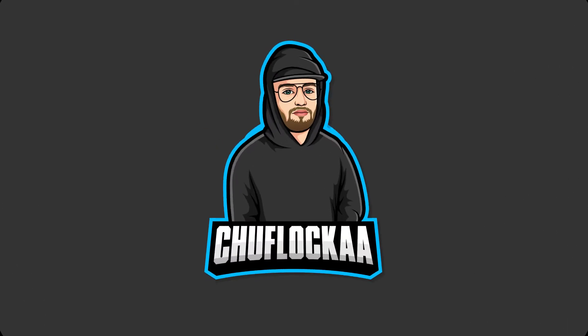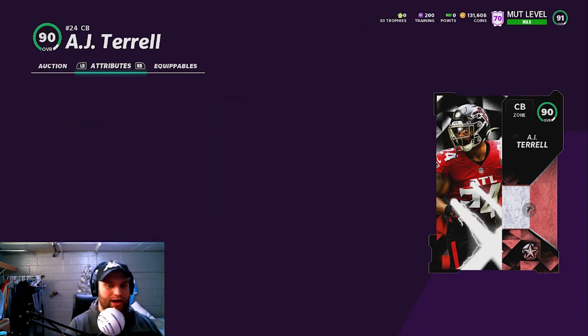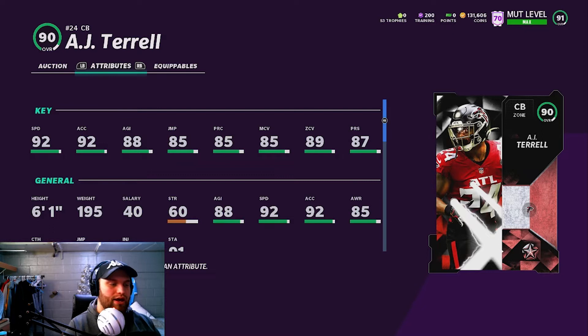On the defensive side of the ball, I have AJ Terrell. I would normally put the Dante Jackson here, but he's sitting around 60k and not budging. AJ Terrell you can find for around 42k — he was selling for 35k last night. He's six foot one with 92 speed and 92 acceleration. His man coverage is an 85, can go up to a 90 with full Lockdown; zone is borderline 90 as well. He's one of the best budget corners in the game.